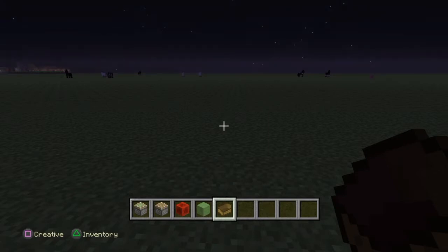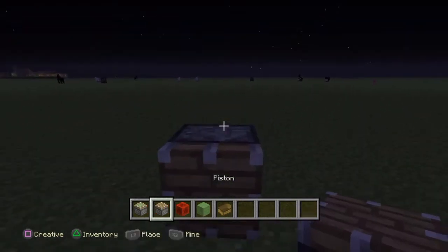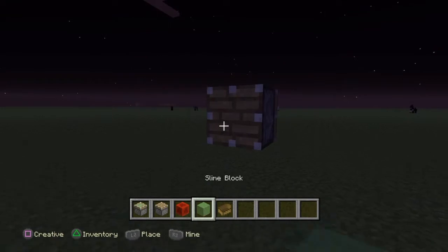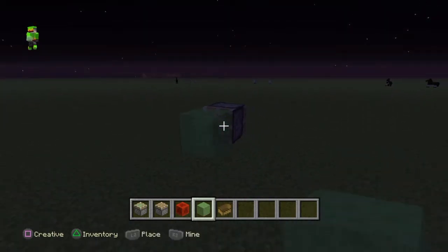What you want to do first is put a piston up like this, one block up from the ground like this, and you want to put three slime blocks in front of that — one, two, three.